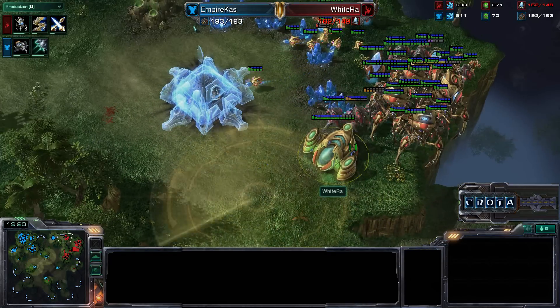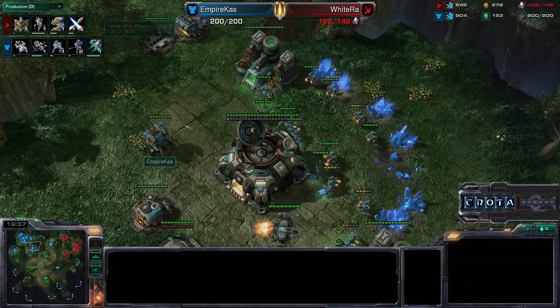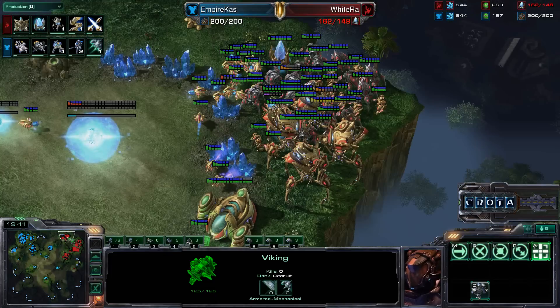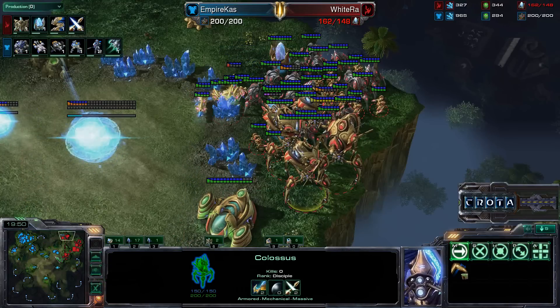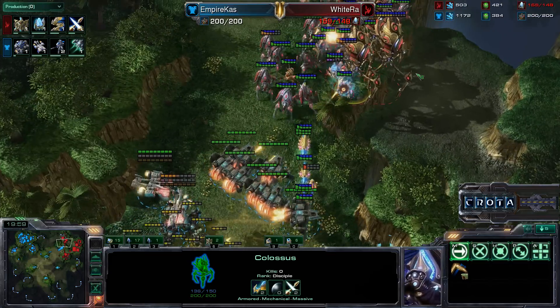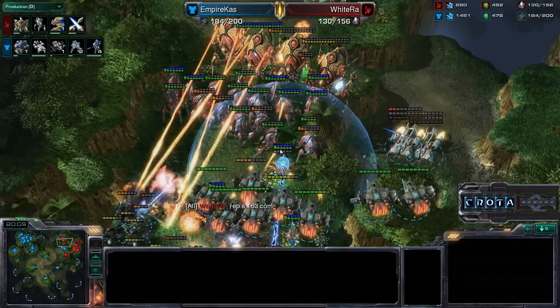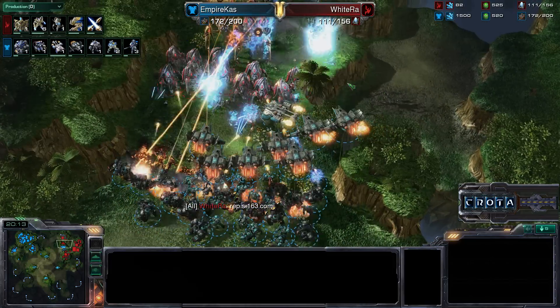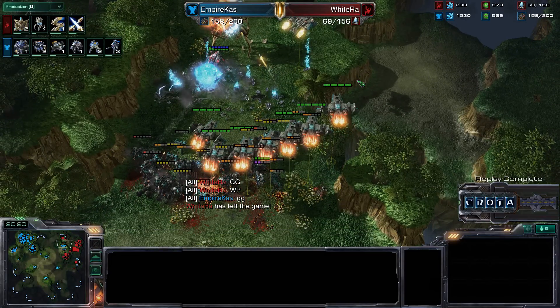Level one weapons upgrade on the ships is about to complete — that will help the Vikings shoot down those Colossi even further. The Colossi are already at 2-2 upgrades dealing 38 damage per attack. The units go ahead and try to chase. Vikings engage the Colossi while Marines and Marauders push forward — some EMPs land and the Vikings finish off the Colossi. The Stalkers all fall. Colossi go down and there is the GG, well played from Whiteraw. Whiteraw loses game two in this series — stay tuned for game three.